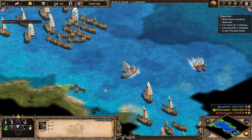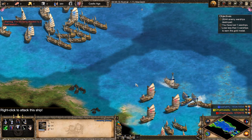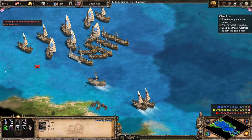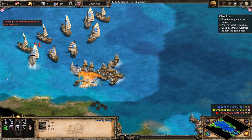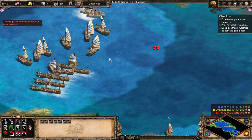Let me see if this can work. Okay, I took only one down. Now let me take these two. Okay — now they are all coming at me, so I need the demo ships.